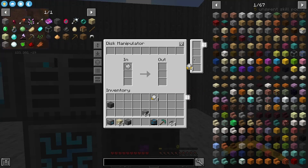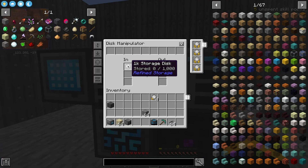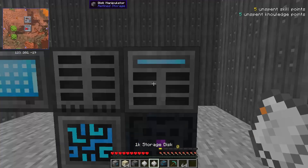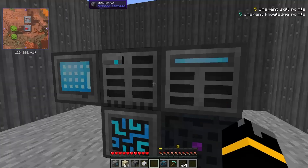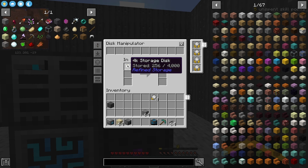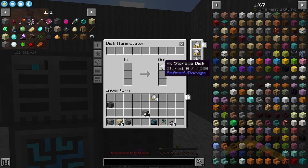Another upgrade we can have is stack. So that's going to do one stack per tick instead of an item per tick. If I just show you how quickly — that's the 1k storage, around 84 items. And done.